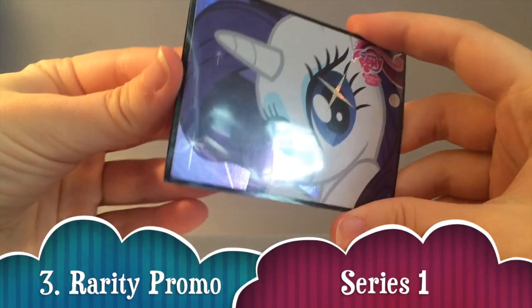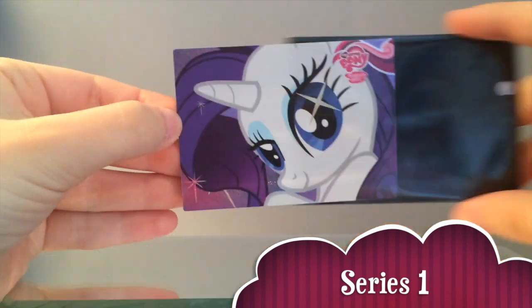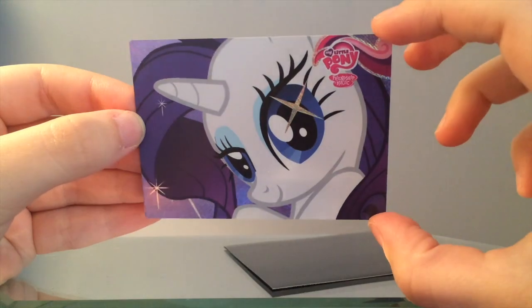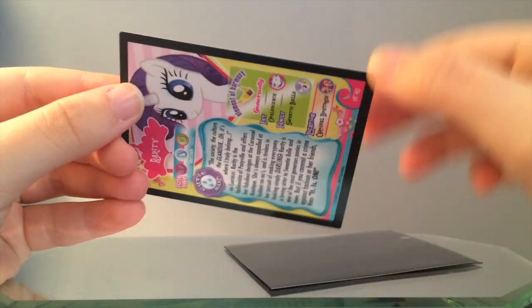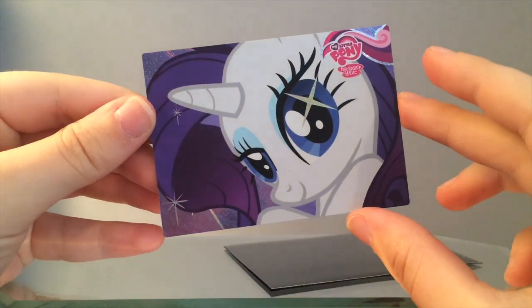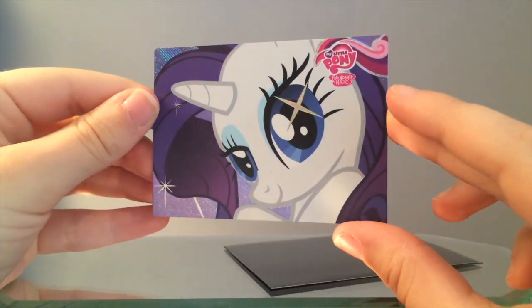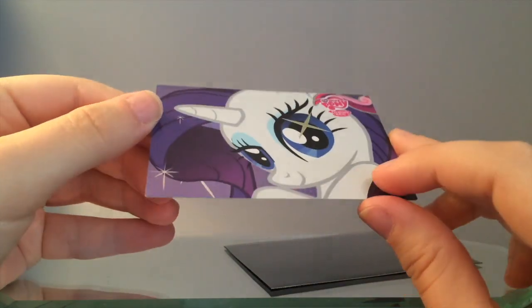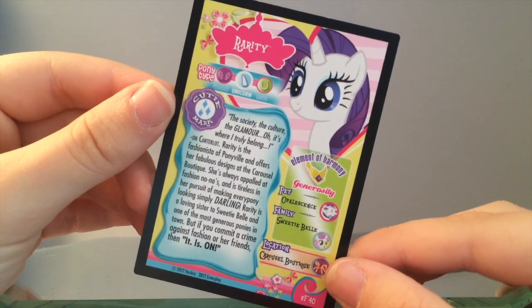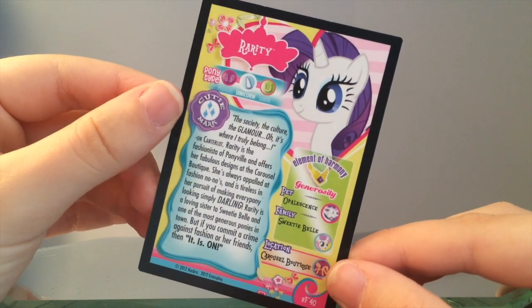Number 3: Series 1 Rarity Promo — the first promo card to ever be released. This card was released at Bronycon 2012 as a free punch card for all attendees. Only 4,000 people attended the convention, and not many of these cards were made. Even those who did go to the convention didn't know that they were giving out a free card. This history, along with being released at the first biggest Brony convention, makes this card one of the most sought after.